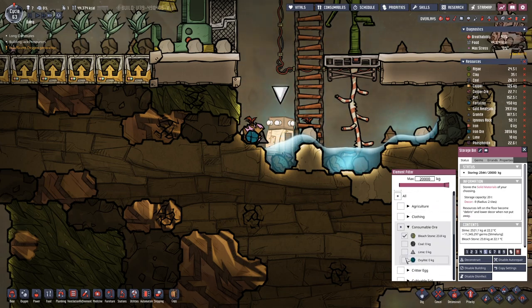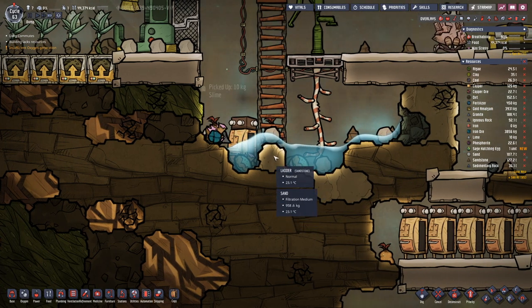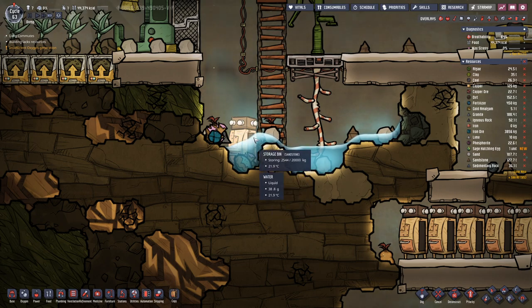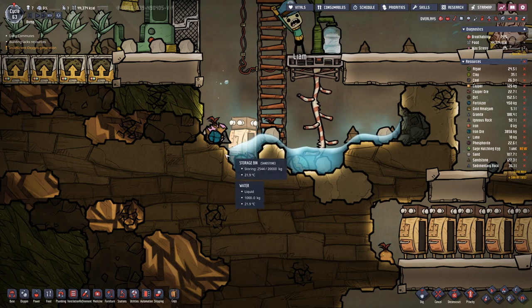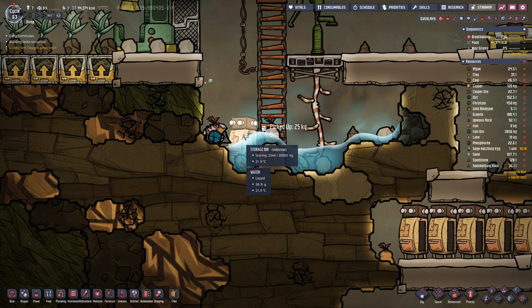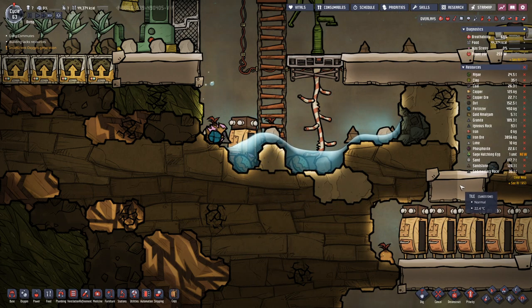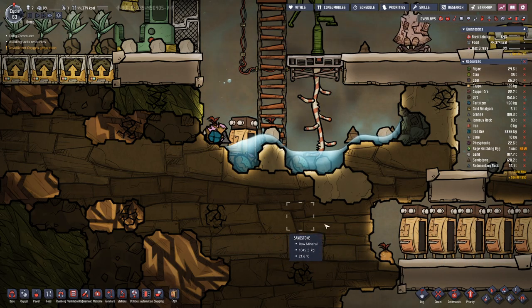I can also put in Oxylite on here. And with having a bit of sand here, we should retain water here, which means the storage bin will always stand in water and not dry out.